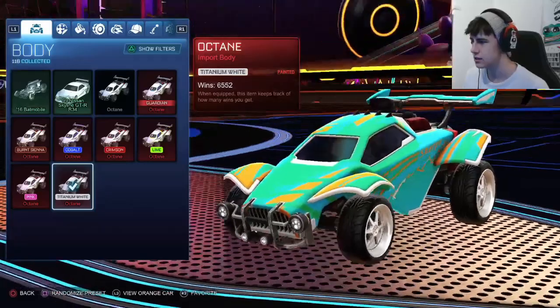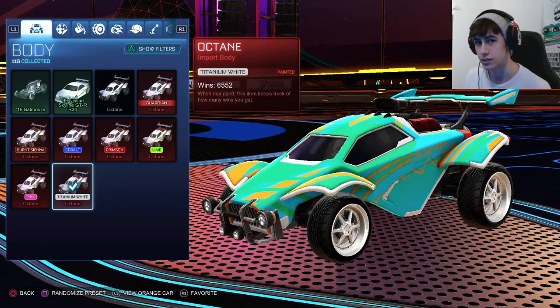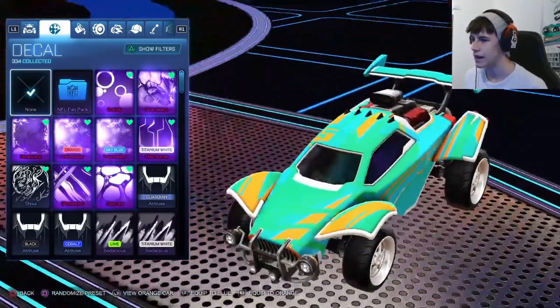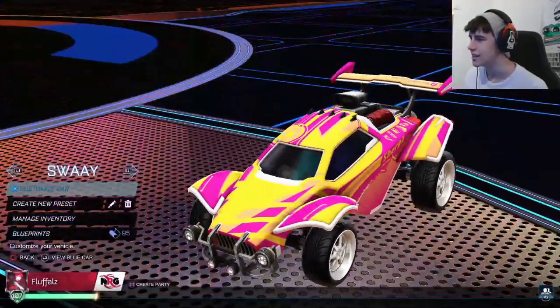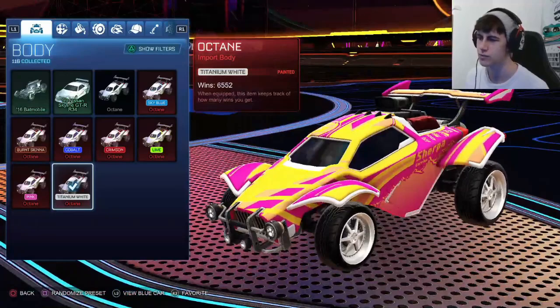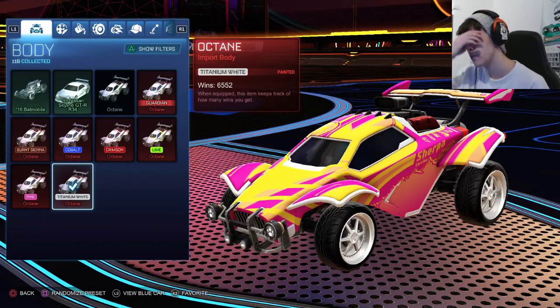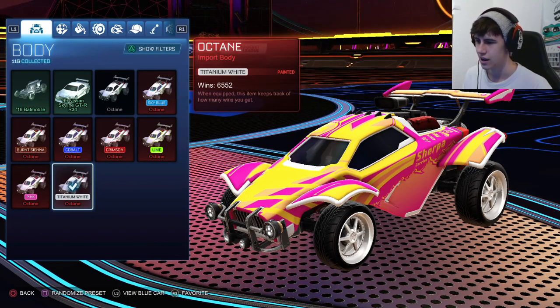We have a white octane, very nice, to match the wheels we'll get to later. Then we have an orange dune racer on the blue side and an unpainted dune racer on the orange side, which I find really cool because I always like it when people use an unpainted dune racer.